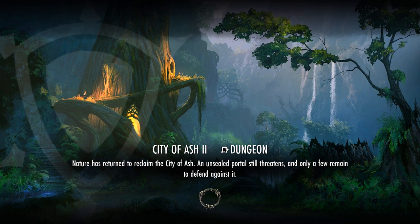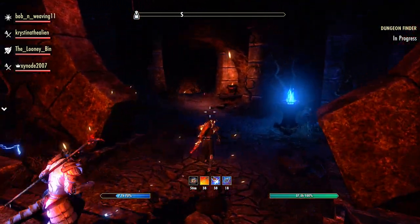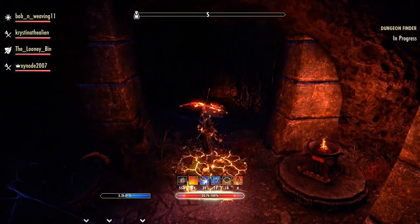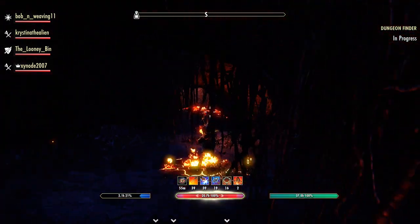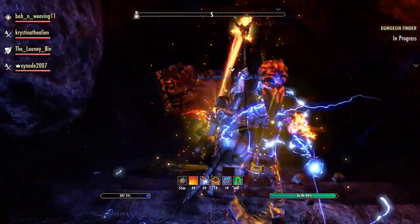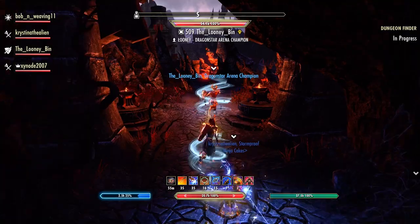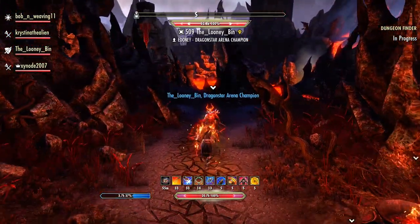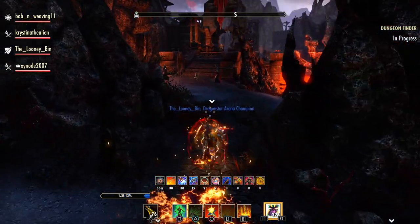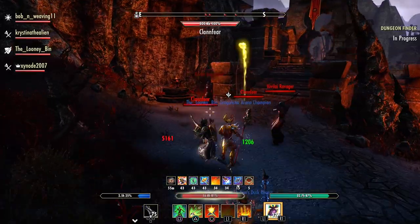Now we go into the Plane of Oblivion — this is where it gets a bit nuts. Yes, there's a lot of fire in here. It doesn't matter if you're a vampire as long as you know how to stay out of it — all of us are vampires in this group, in fact. Just stay out of trouble. You're going to have to pay attention to some very important mechanics, especially on Veteran difficulty because they get really strong. There are ways to shortcut across some areas, but we're not going to show that because I don't believe in showing cheese — we're here to show the mechanics.